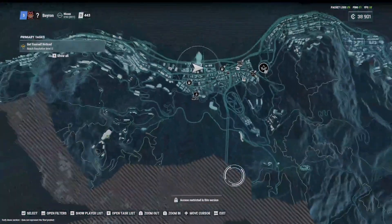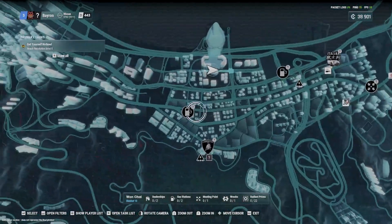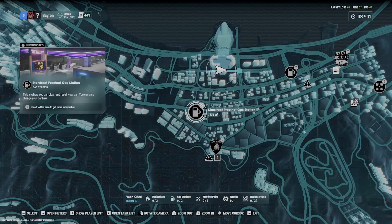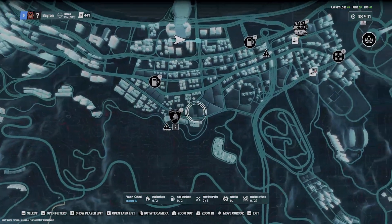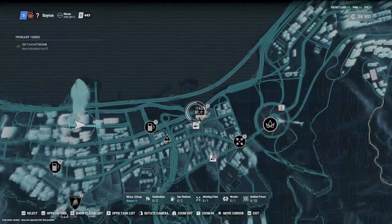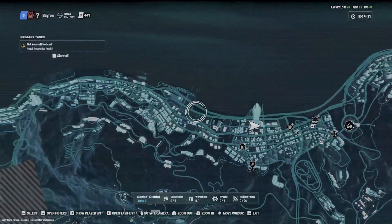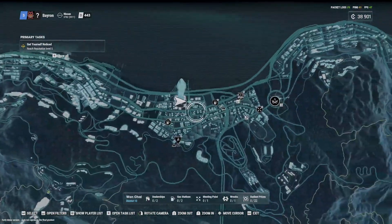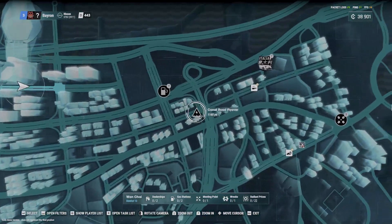Okay, so now we've got access to part of the map. Here we can find local stations, car shops, and some of the additional experimental things we can do on the map.